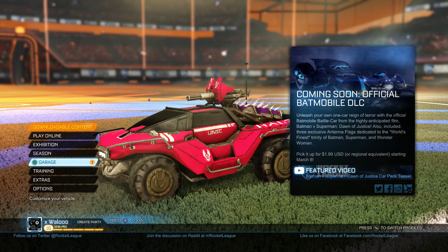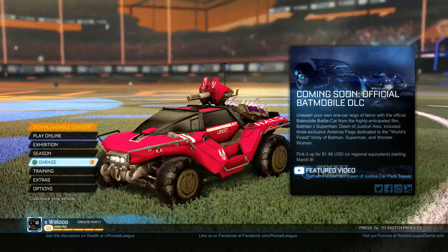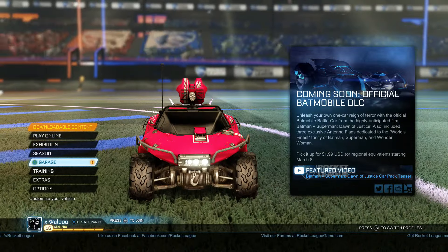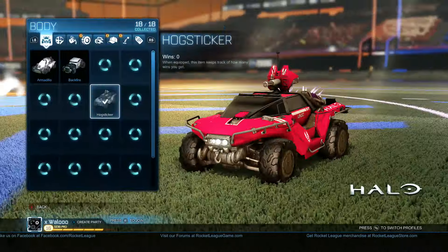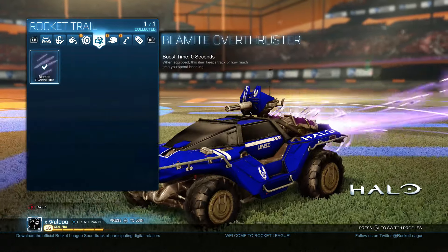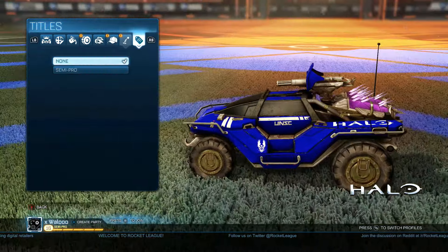What's up guys, what's going on? Volu here with another new video. Today we're going to check out a couple of easter eggs here in Rocket League for Xbox One. Here we have the Warthog from Halo. You can't really customize it too much — can't really change the colors, can't change the wheels, can't pick your rocket trail, no hats or antennas.